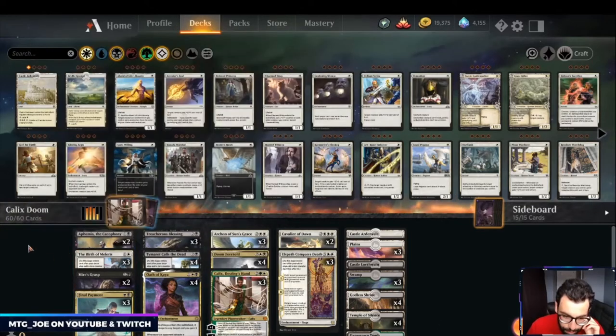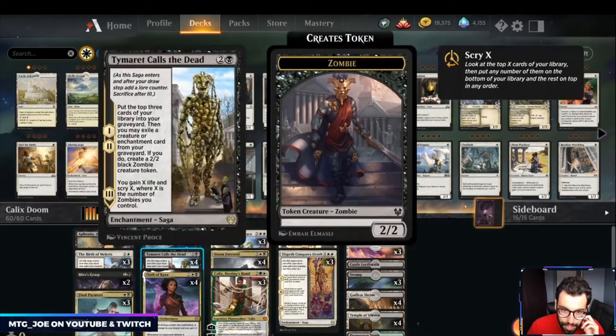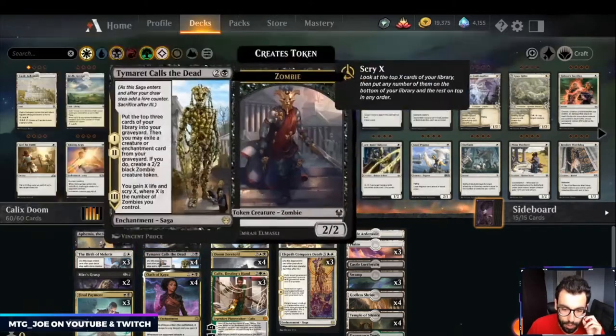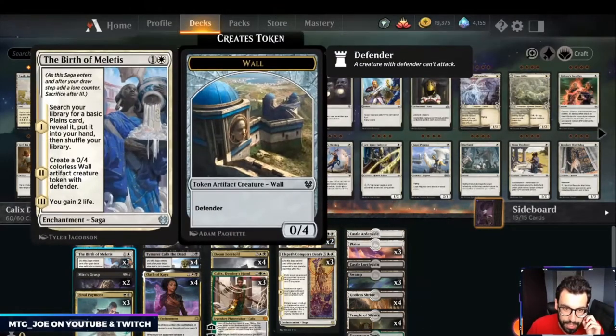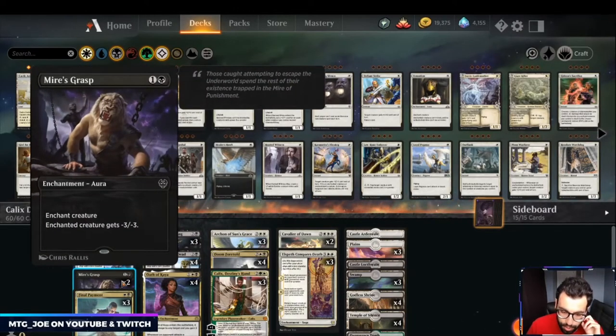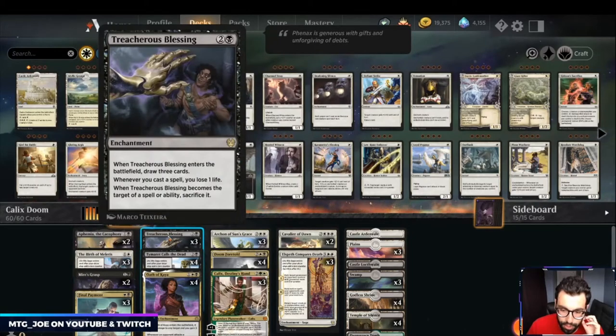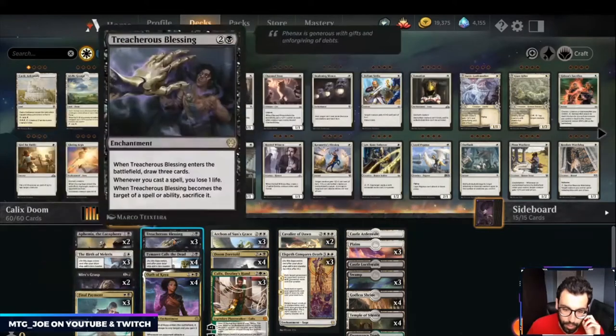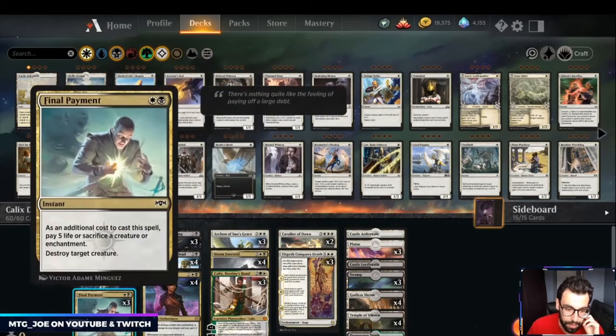In the mix we have Ephemia and Timeret, Calls of the Dead, where we exile enchantments from our graveyard to create zombies. Birth of Meletis is a saga that goes into the graveyard. Mire's Grasp is enchantment-based removal. Then Treacherous Blessing draws us cards, and we have Final Payment and Doom Foretold as ways to remove Treacherous Blessing.